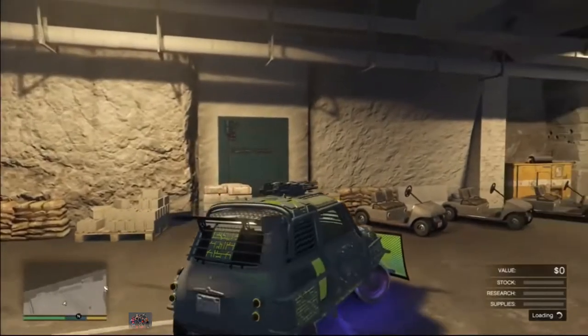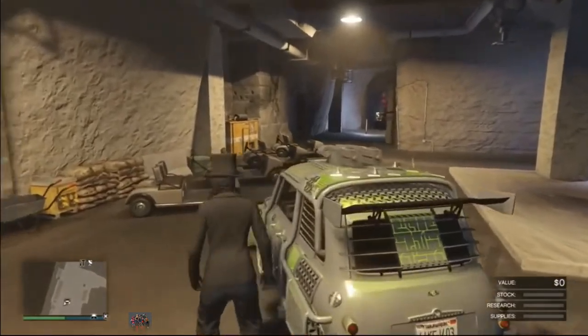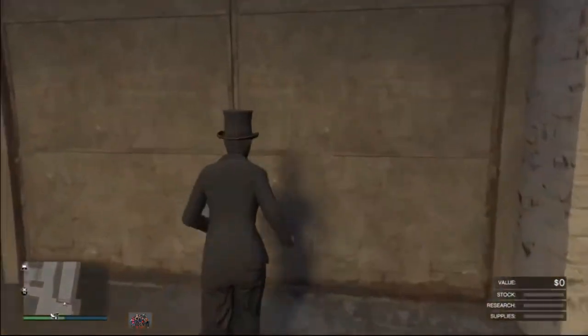From here, just make sure you have the car you want to duplicate in the back of your MOC and drive it out. Then you simply want to leave the car you want to duplicate in your bunker, and now you want to exit your bunker.